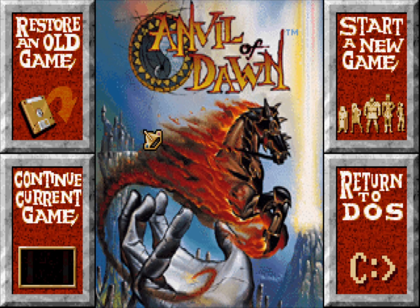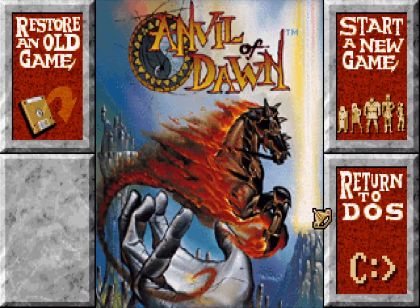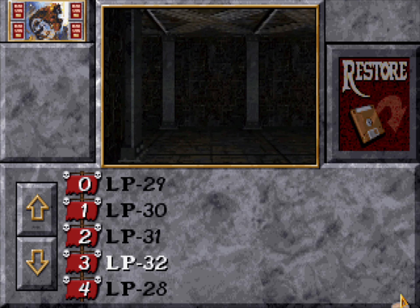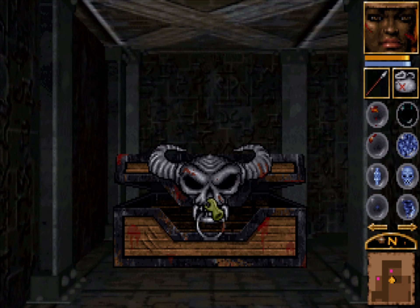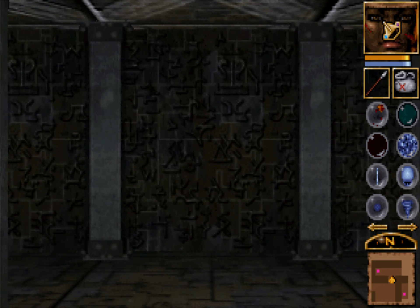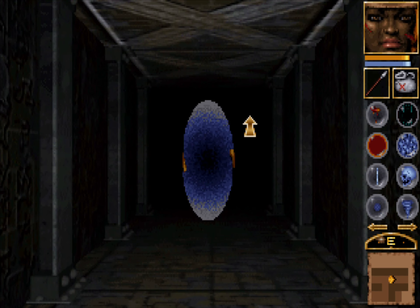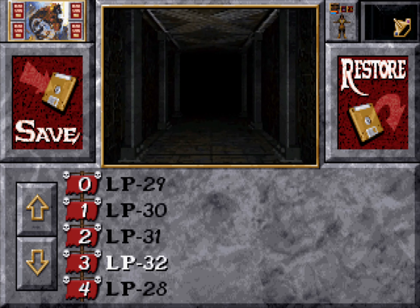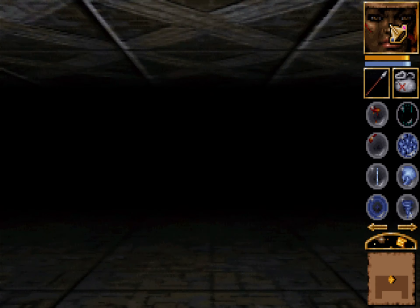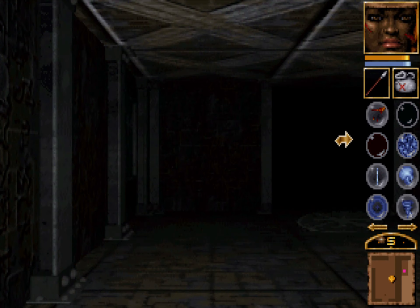I'm going to save before entering. Got the wrong button. Grumble, grumble. Restore — hey, we've got music at the very least. I'm going to throw the antidote potion inside and save. It's still the same. Reload. Let's go elsewhere.